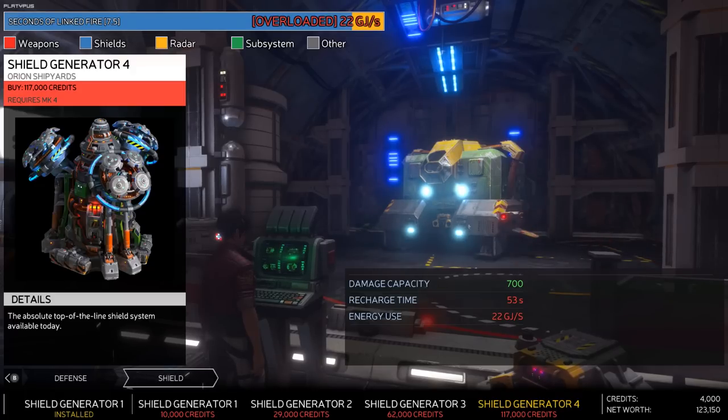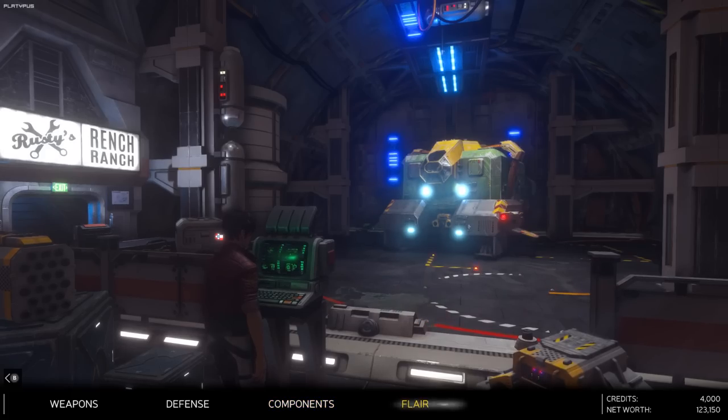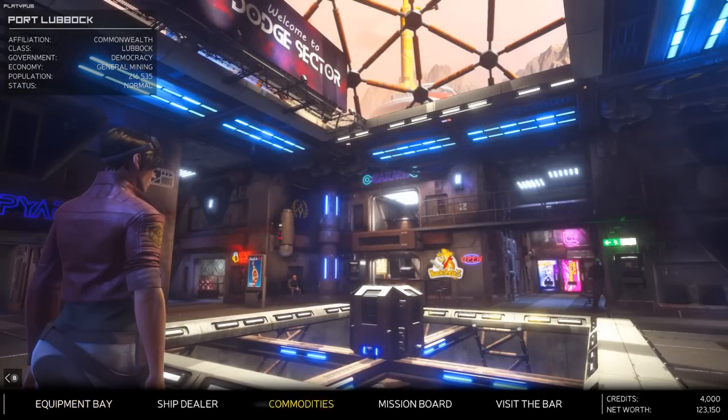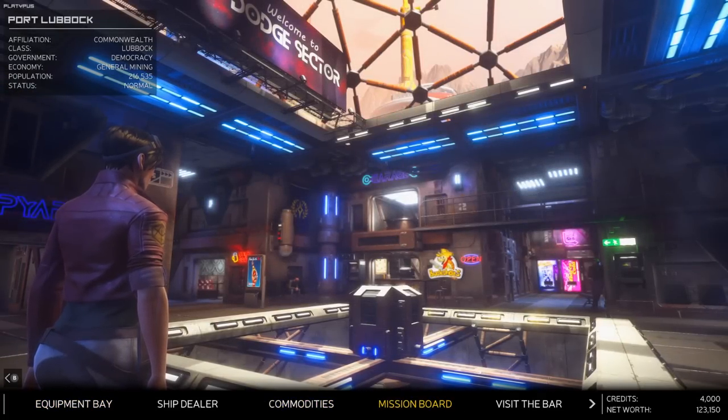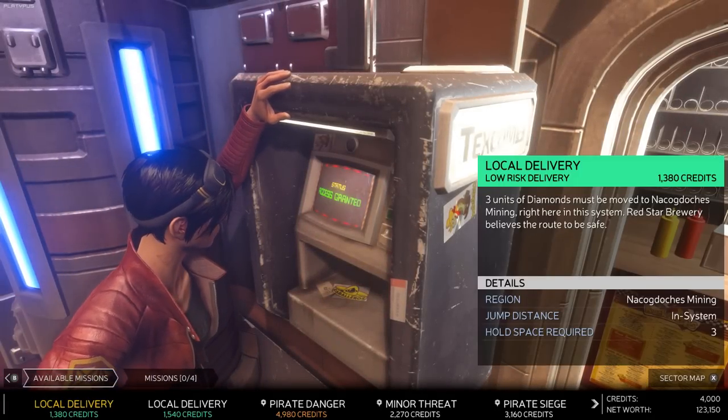Shield generator 4 - holy damn - the absolute top of the line. I would figure for 170,000 credits. Even this rusty bucket comes with at least some of the components pre-installed. Let's go to the mission board and kind of get some of the available missions.